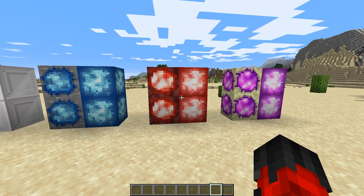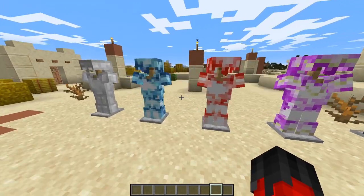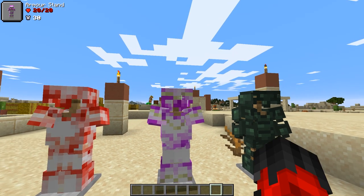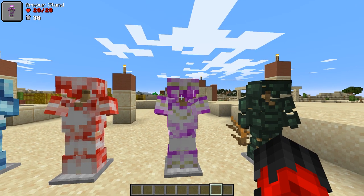If we take a look over here we have the geode armor sets laid out - the blue one, red, and purple. They are lovely looking sets of armor and they look fantastic on you as well, so we will get more to those in a minute.